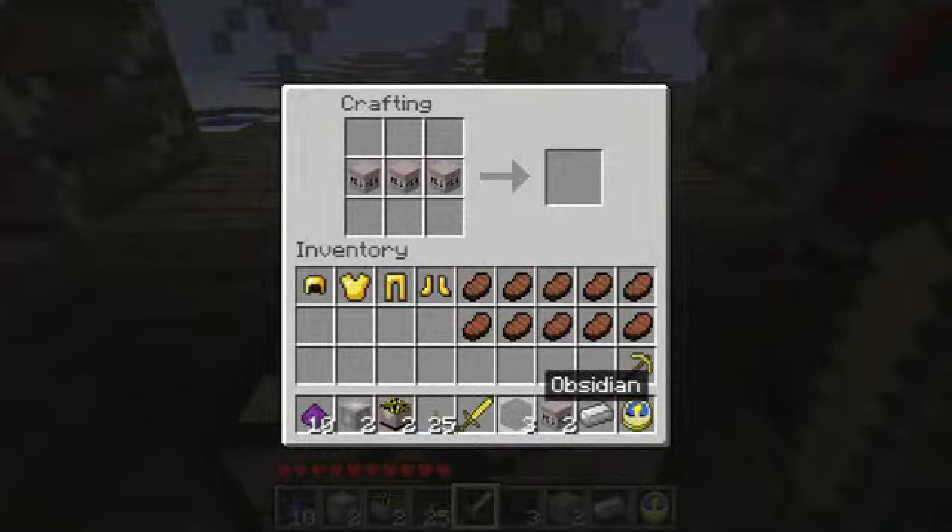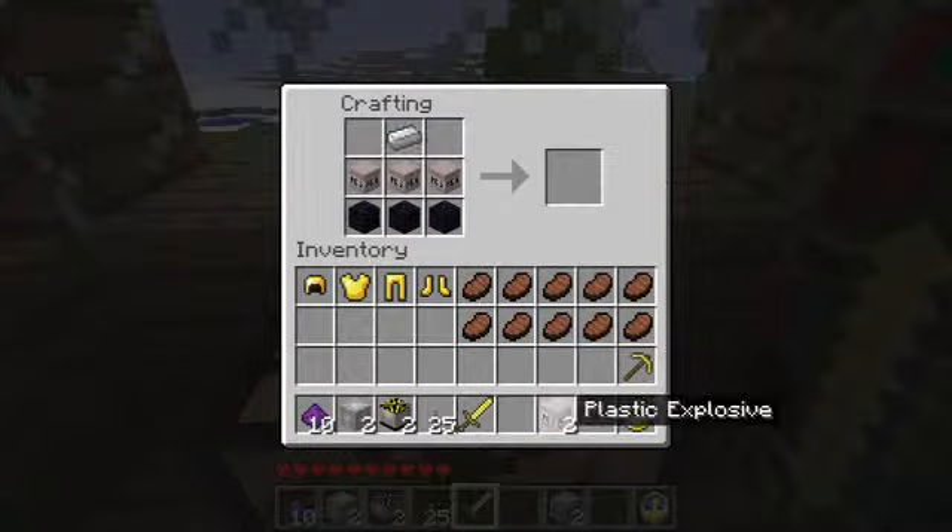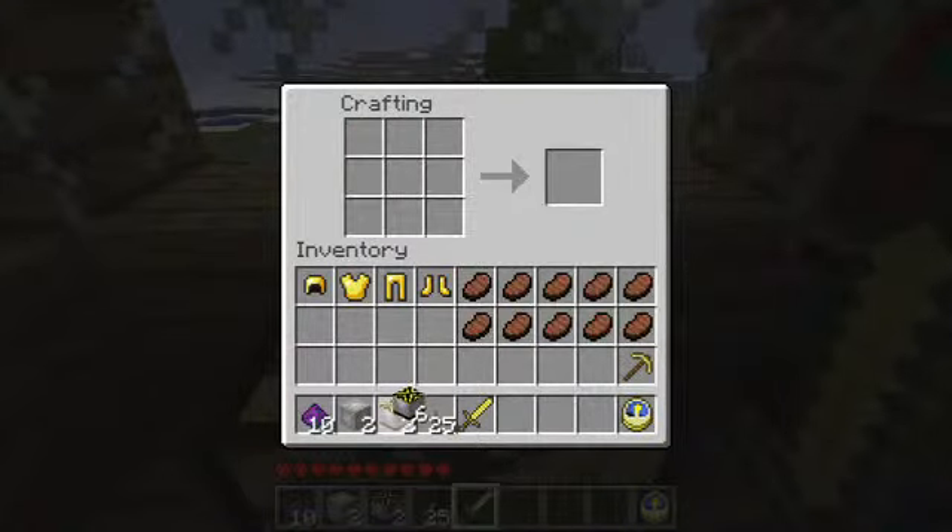And then you get some obsidian chips, and some iron in the top there, and a couple of bits of plastic explosives to the sides as well. There we are — six shaped charges! Shaped charges indeed, old boy. I should put those in my existing pile. And you can also make, apparently, some stick-on explosives, or like a gel as well, with a couple of buckets of lava. Oh, good show.